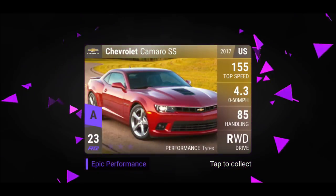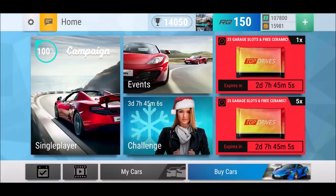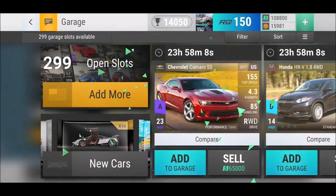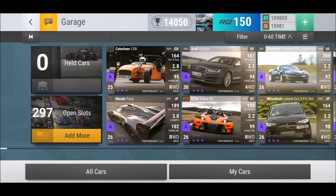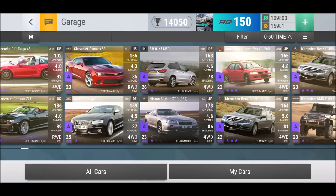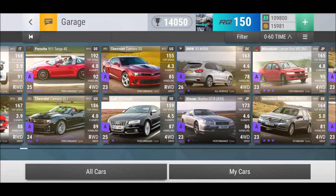Yes! We got an epic Chevrolet Camaro SS! Top speed is nice, handling is 85, and 0 to 60 is 4.36 seconds. This is definitely a better drop than yesterday! The Honda HRV — I'll keep you. The IX7 Turbo — I don't need more of you. Let's see my epic collection. There it is — 4.385 seconds 0 to 60. I already have the Camaro ZL1 which is 24 RQ.